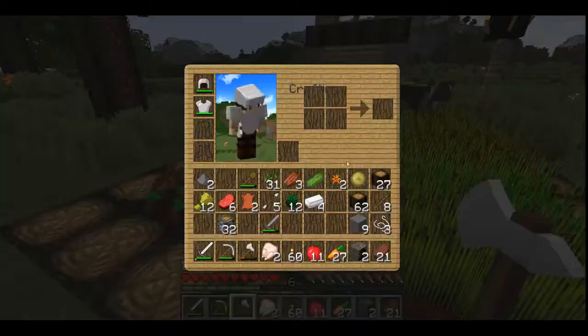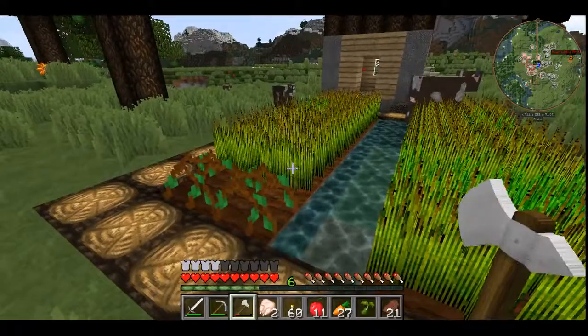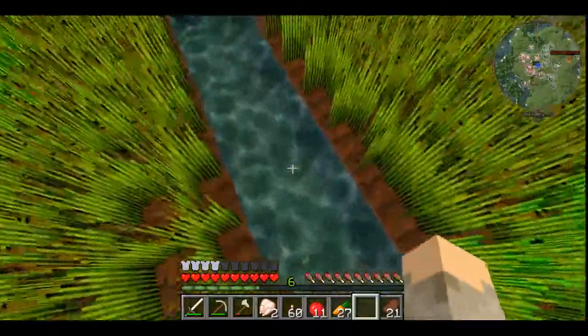I've got cucumbers growing here. Actually, I've got another cucumber. Let's place that down. Let's get this wheat.